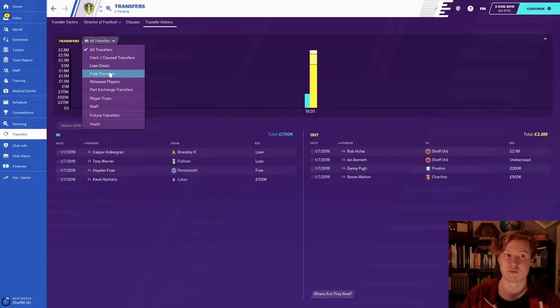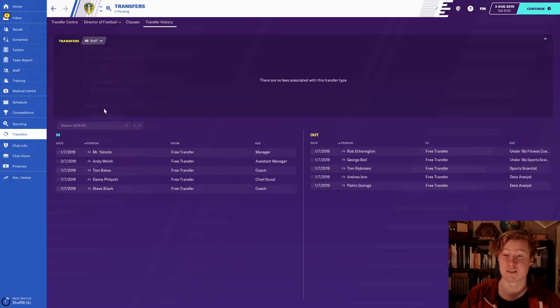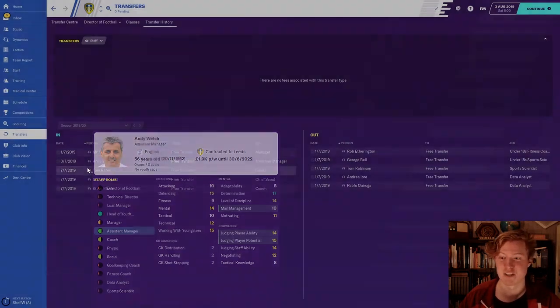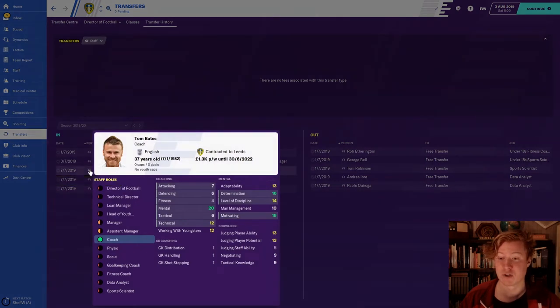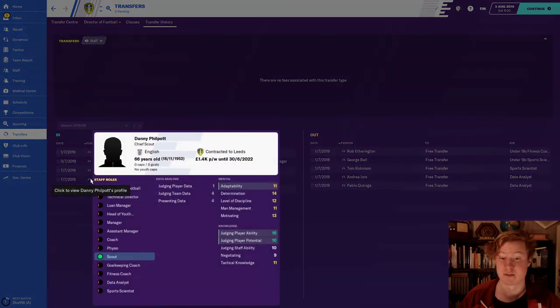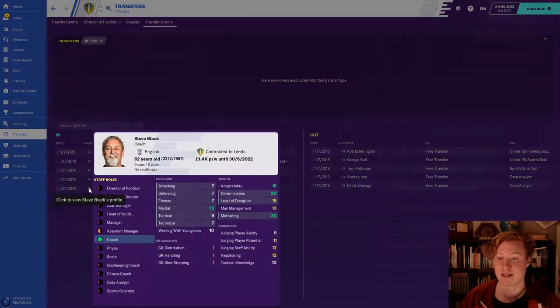The transfer window was disabled, so no transfers have been done. I got my assistant manager Andy Welsh — he's pretty all-round okay with decent coaching attributes, since we can't afford to pay for many specialists. We got Tom Bates as a coach, Danny Philpott as our chief scout — he's really good — and Steve Black as another coach.